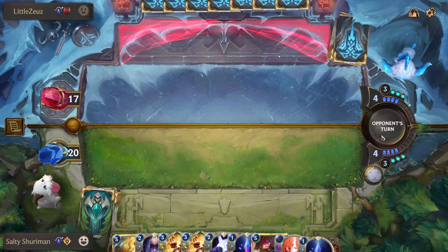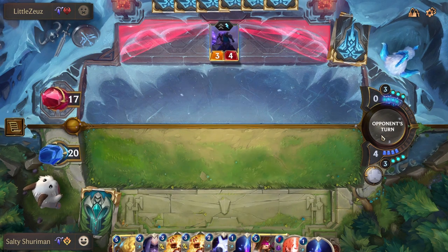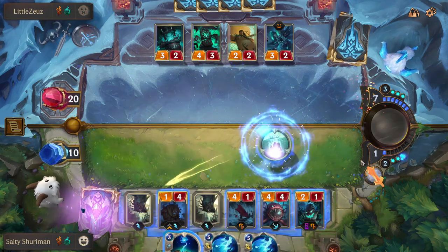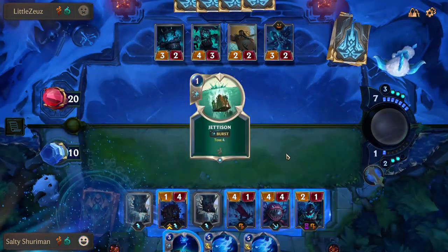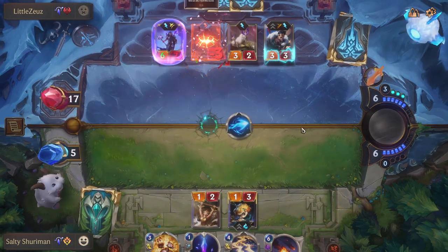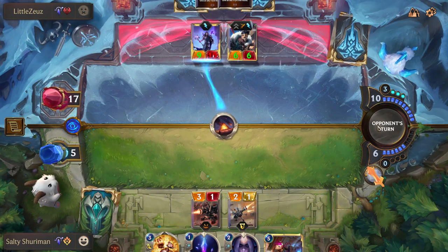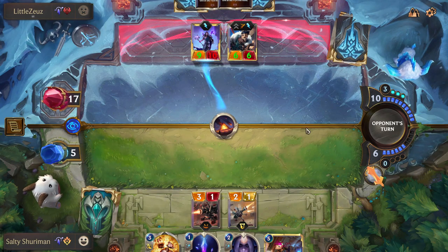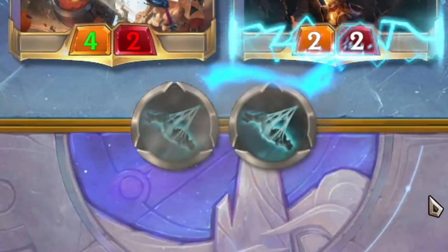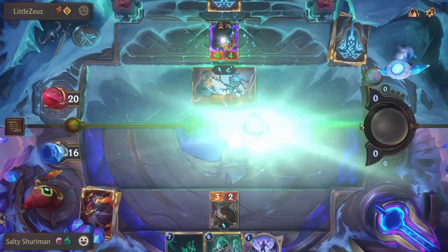In the game you have rounds which consist of multiple turns where you and your opponent take turns doing actions. In your turn you can do 6 different actions, some of which pass the turn to your opponent. Three of these involve spells, which have three different speeds: burst, fast, and slow. Burst spells resolve instantly and don't pass the turn. Fast spells give your opponent a chance to respond before resolving, then pass the turn. Slow spells can only be played one per turn and cannot be used during combat or as a response. Spells build up a stack visible in the middle of the board; when both players pass, the stack resolves in reverse order — right to left as you see it.